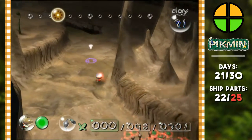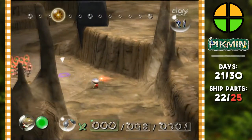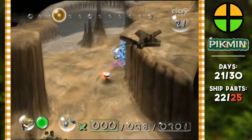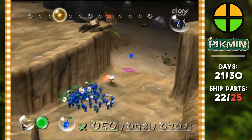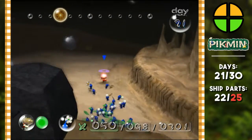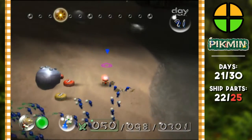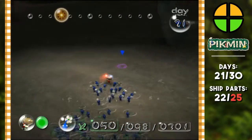Blue team — where the heck did you go? Oh, they're that way. Blue team, I'm glad you guys were safe and sound, come with me. We're not gonna fight these guys, we're just gonna run past them. We need to get in this water and deal with this frog, because that's gonna be a thorn in our side to get that spring.